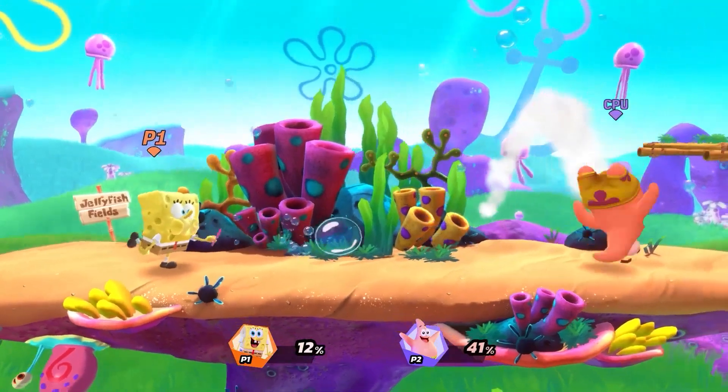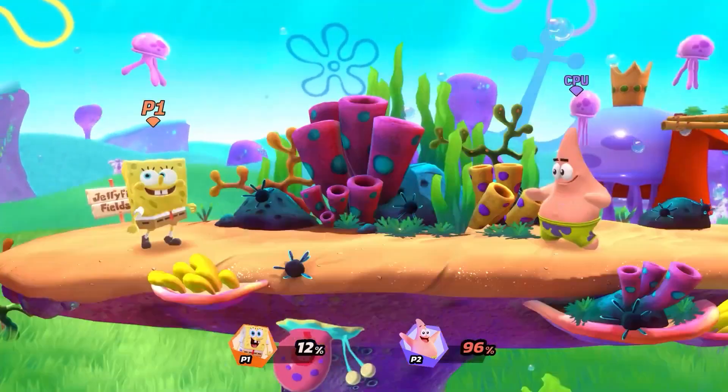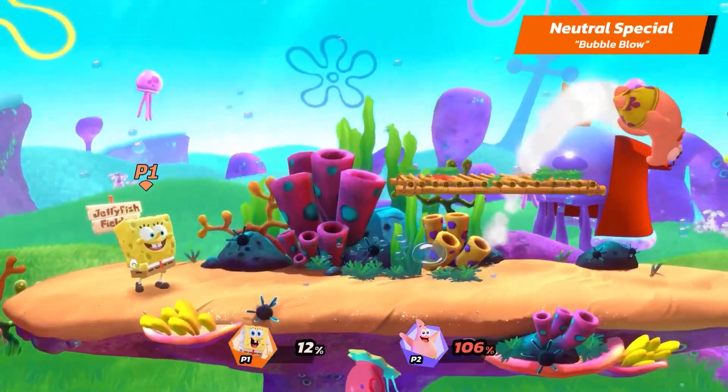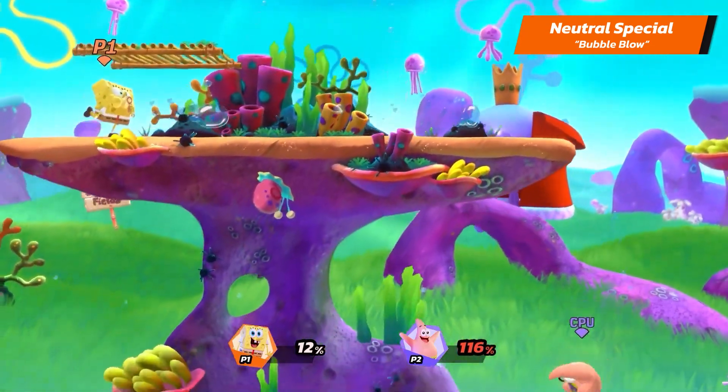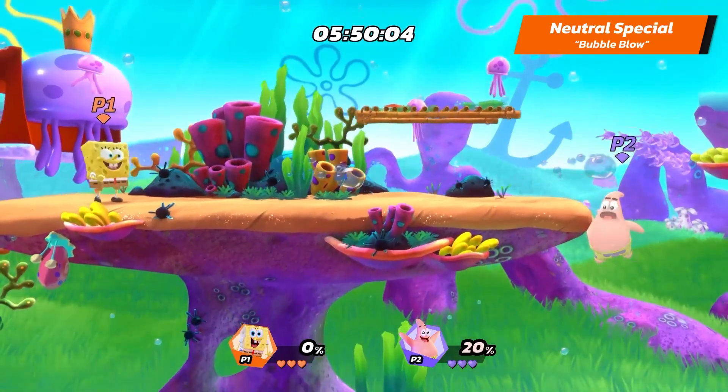And these are SpongeBob's Special Attacks, coming in hot. SpongeBob's Neutral Special is Rubble Blow. If you use it too many consecutive times, you will start having more end lag, so don't overuse it.